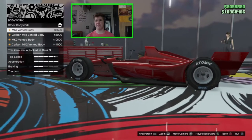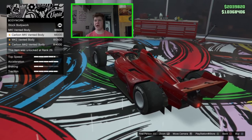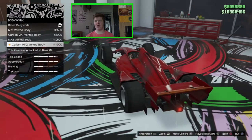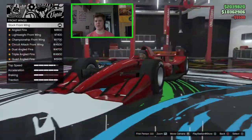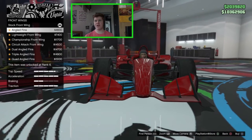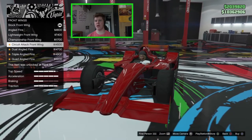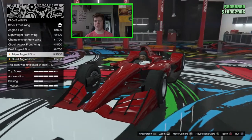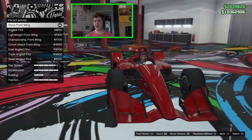The first thing we have is bodywork. We can go for the Mark One Vented body which just adds a little vent, we've got a carbon version of that, then the Mark Two Vents also in carbon. I quite like the Mark One Vented — that looks nice. For brakes we can do all of that. We've got angled fins, lightweight front wing, championship front wing, circuit attack front wing, dual angled fins, triple angled fins, and quad angled fins.